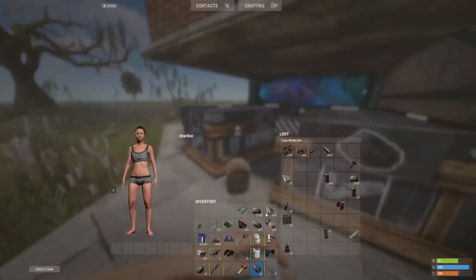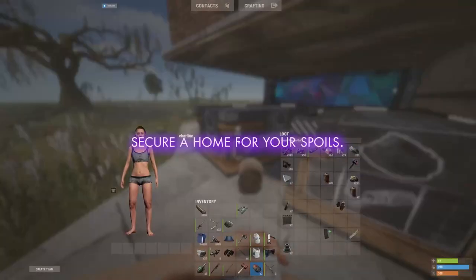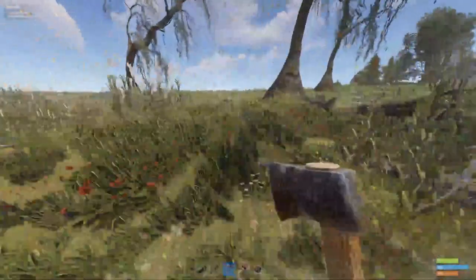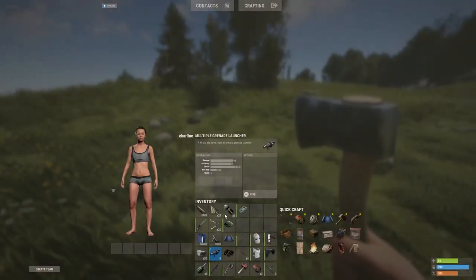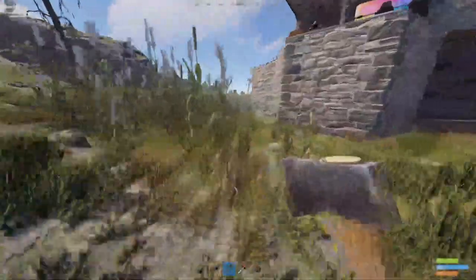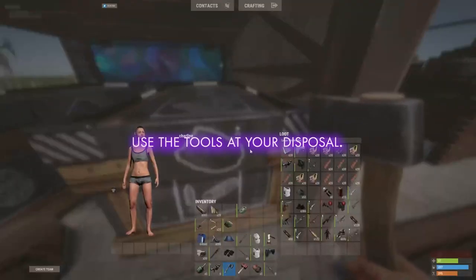We're in kind of a tight spot right now because we don't have a base yet, so that's a problem. We are one cloth short of a sleeping bag. There's a bear — actually that is good. We might have one other option. So what we're gonna do is raid this base right quick with what we just got, and then take over this little base here so that way we have a place to start.